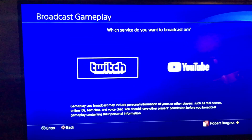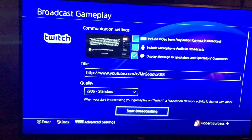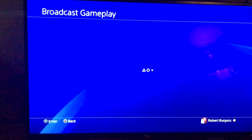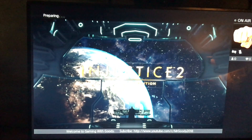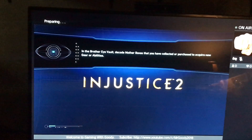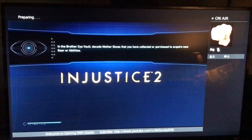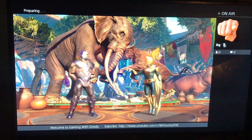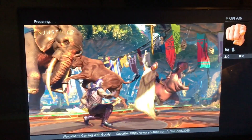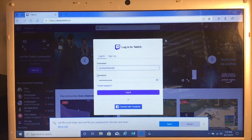When you're trying to broadcast from the PlayStation 4 on Twitch, do you ever get this error? Once everything is set up, you hit start broadcasting, but when you go to the game it's just stuck at preparing. The on-air is grayed out — if you look in the upper left-hand corner it just says preparing, and in the upper right-hand corner it says on-air, but it is grayed out and not red. It just sits there forever, stuck this way. I'm going to show you how to fix that.